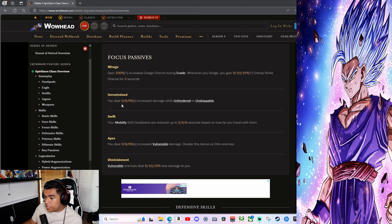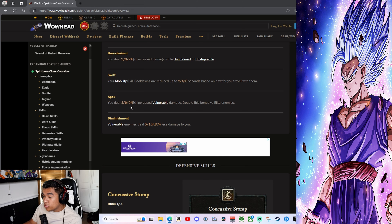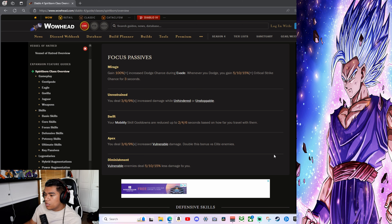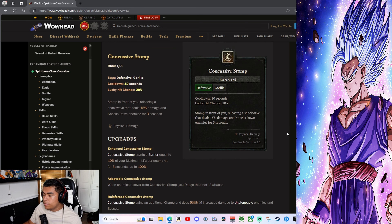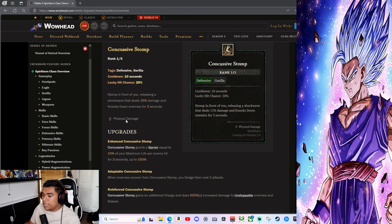Focus passives: Bringing an Apex gains 100% increased dodge chance during evade. Whenever you dodge, you gain 5–50% critical strike chance. Unrestrained: deal 3–9% increased damage while unhindered or unstoppable. Swift Release: skill cooldowns are reduced by 2–6 seconds based on how far you move. Apex Diminishment: vulnerable enemies deal 5–10% reduced physical damage, and you deal 3–9% increased damage versus vulnerable enemies — with double bonus for elite enemies.